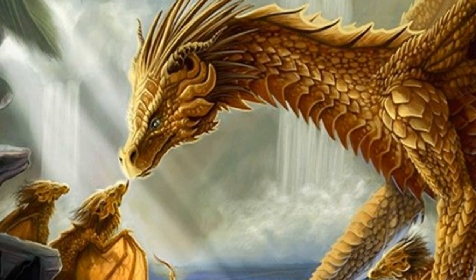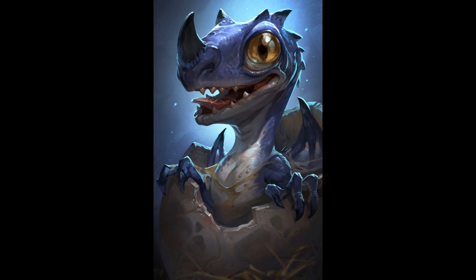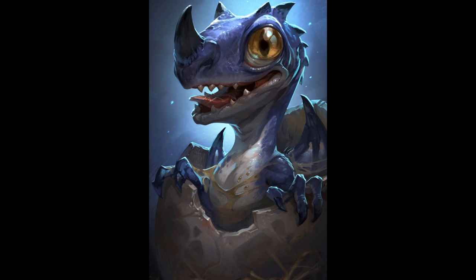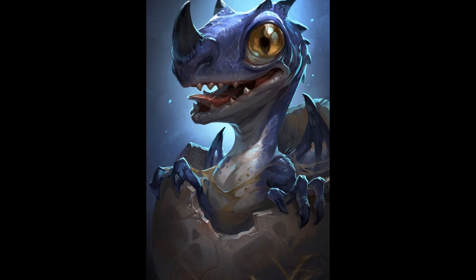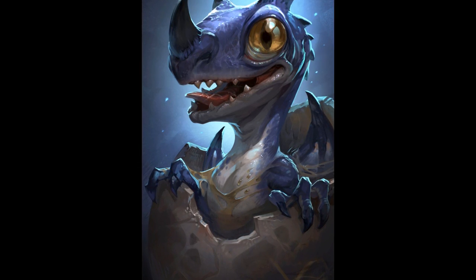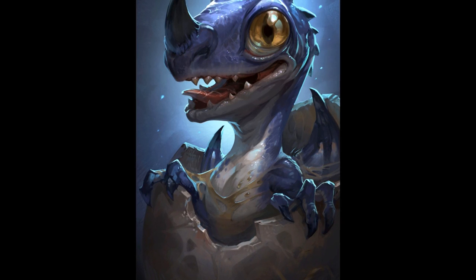Brass dragon wyrmlings are great company — what I think is the best case scenario for humanoids raising hatchling dragons. They have an armor class of 16 and an average of only 16 hit points, much lower than even white dragon wyrmlings, so they rely on the mutual protection of friends and companions. Their intelligence of 10, wisdom of 11 and charisma of 13 is pretty good; they are immune to fire and challenge rating 1. They are curious, love to hear stories, collect interesting objects, trinkets and artifacts, love to form lifelong friendships with humanoids, and form close bonds with other metallic dragons.